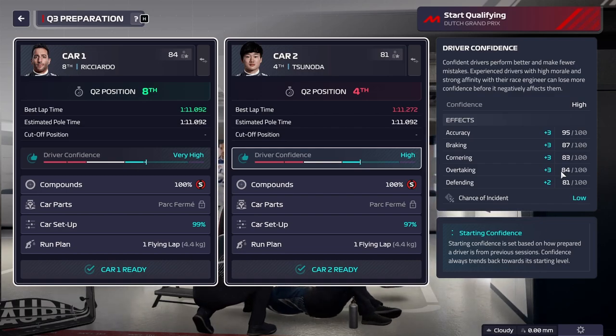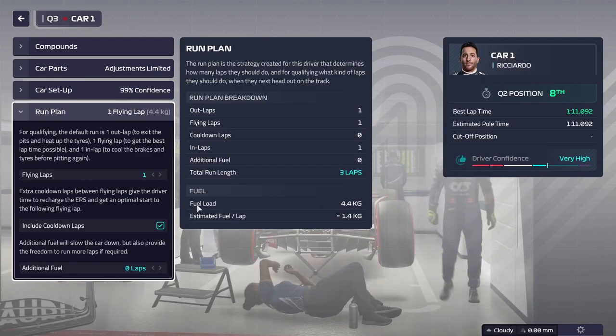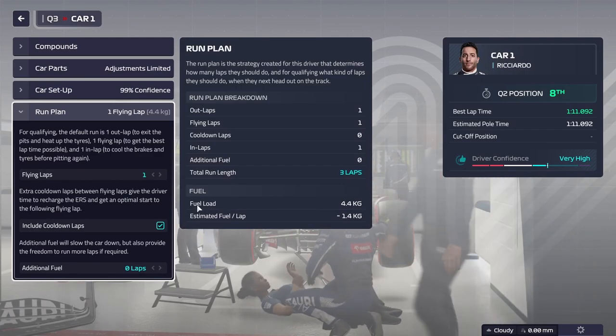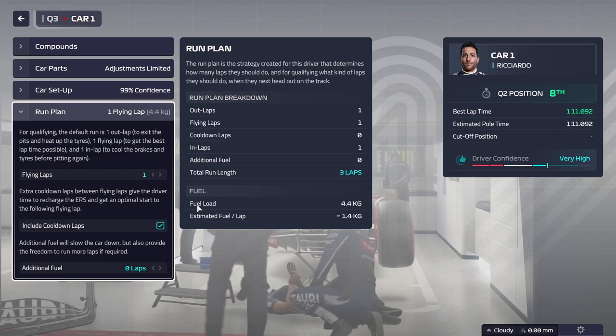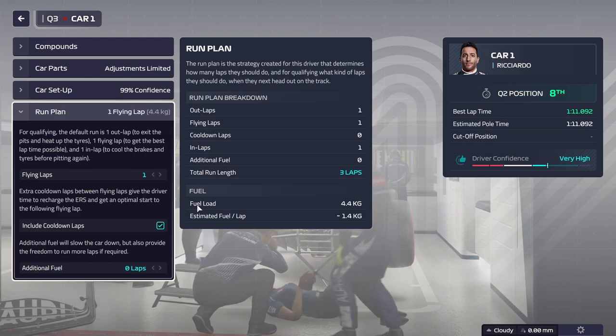But the main thing that allows me to have a fairly good and consistent qualifying is changing the run plan. The way the run plan now works for the AI is that they will always do this: one flying lap, one out lap, a flying lap, and then an in lap. But what I've seen on a lot of tracks is that by doing this, you don't actually get a good second lap time.